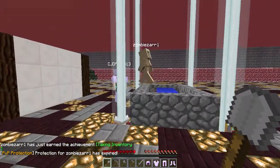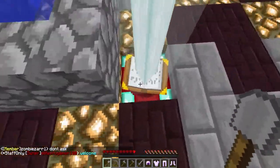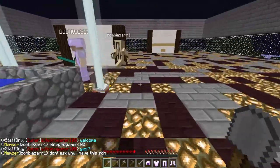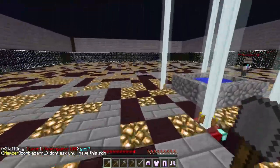So when you spawn in, you're going to be in this little pool type thing, and then there are going to be some beacons, and you can enchant your stuff real quick. Nothing too high of an enchantment because it is only a single block, but if you want to enchant something real quick — have efficiency or something — there's your thing to do.